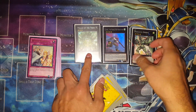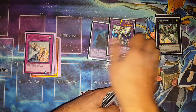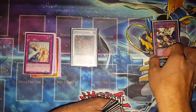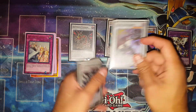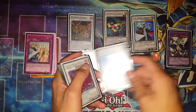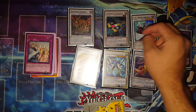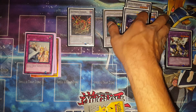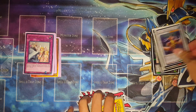Extra deck: Melee of the Trees, Castel and Emeral as the only XYZs. Norito and Seraph for fusions. For actual synchros: Ultimaya, Formula, Librarian, Excel, Charge Warrior, and Coral Dragon. Funny thing is I was able to bring out Ultimaya with two level fives and level sixes, which was pretty cool because I never summoned it with level sixes before.